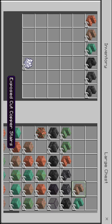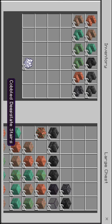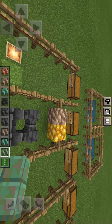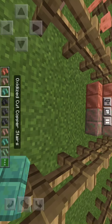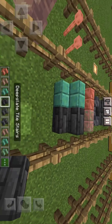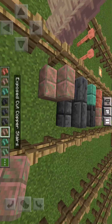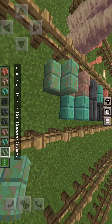Let's go on to the stairs. I think the longest name in Minecraft right now is waxed weathered cut copper stairs. We also have cut copper stairs, waxed exposed cut copper stairs, oxidized cut copper stairs, deep slate tile stairs, deep slate brick stairs, exposed cut copper stairs, and waxed oxidized cut copper stairs.